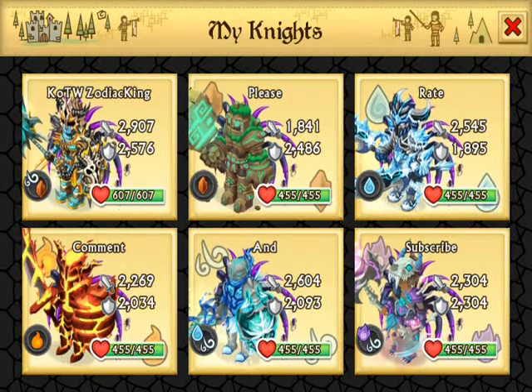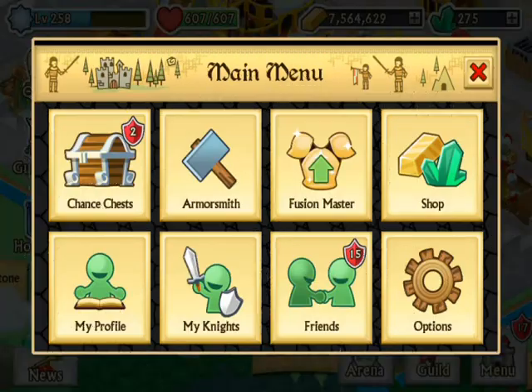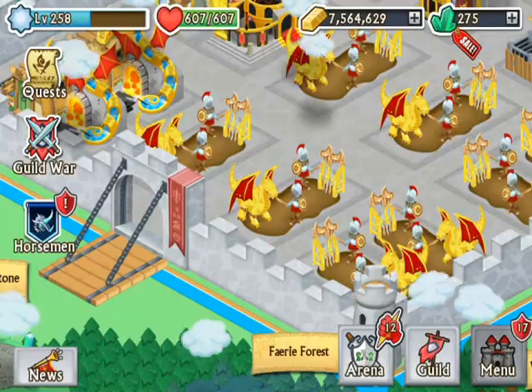Hello everyone, welcome to Knights and Dragons: Completing the Horseman's Collection. I am your host Zodiac King, and in this episode we will be collecting the eight keys to the death chest that we receive, and also the Northerners, which I probably won't do anything with, but it's always nice to have.